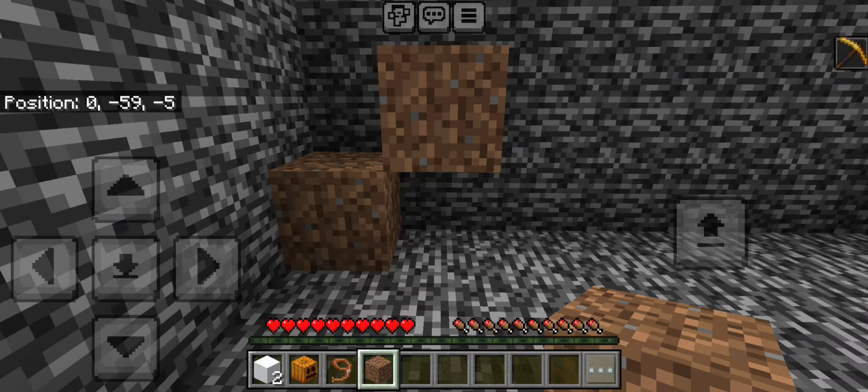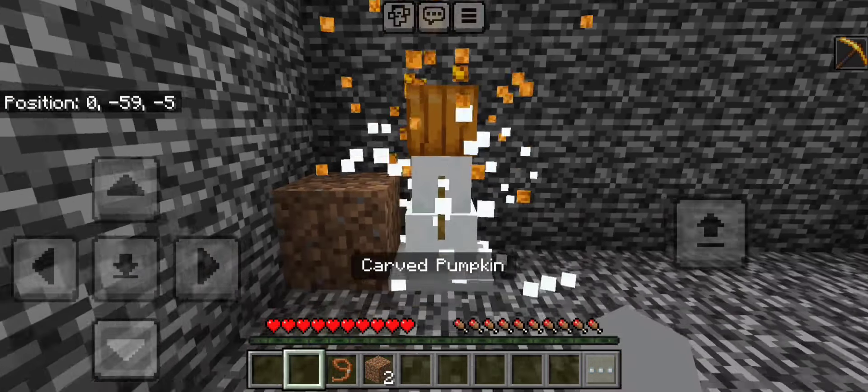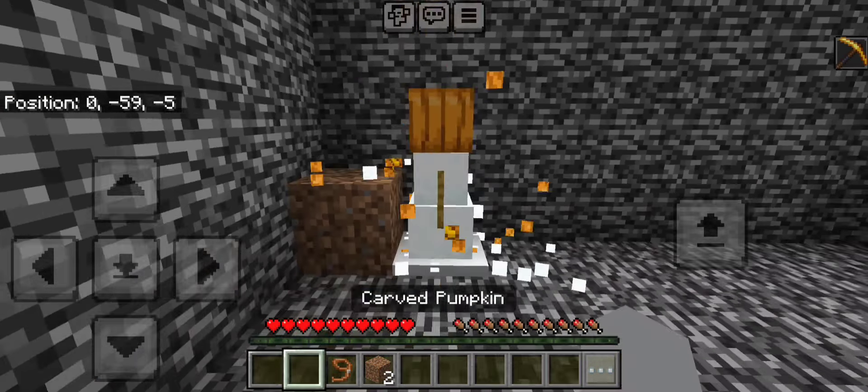I made this so I actually know how to escape. First up, we're going to make ourselves a little staircase, summon our little snow golem, and leash him so we can get him on top of these dirt blocks.